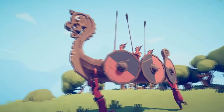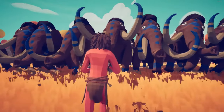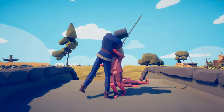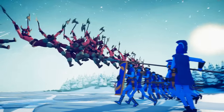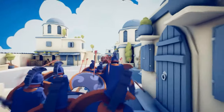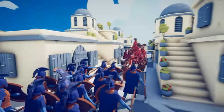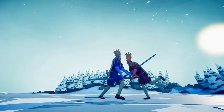Tabs is a game where you control armies of wobbly fighters in real-time battles. It's strategic, but also silly. You pick your fighters, put them on the battlefield, and see what happens. Because of the physics in the game, each battle is different and funny. Tabs has a lot of strategy, too. You need to think about what kinds of fighters you use, where you put them, and when you use them.